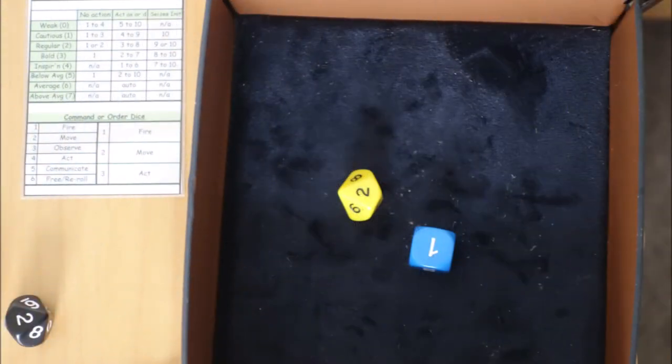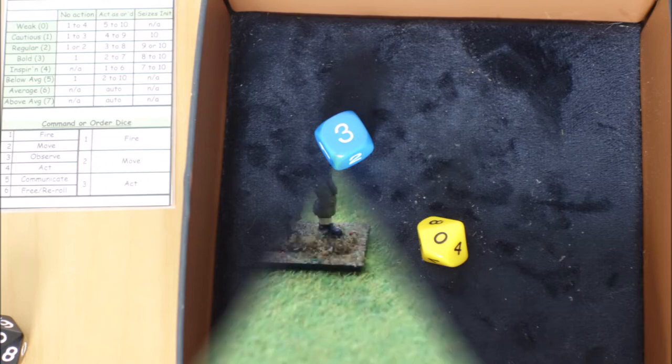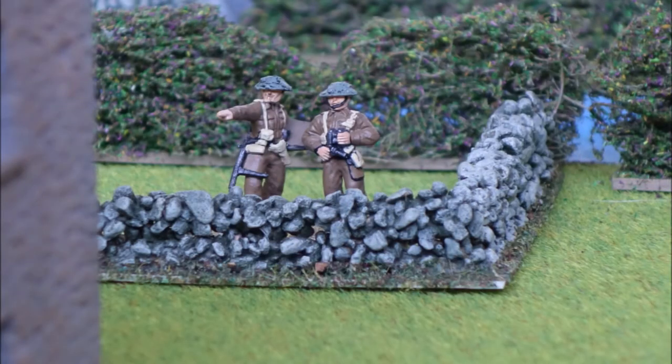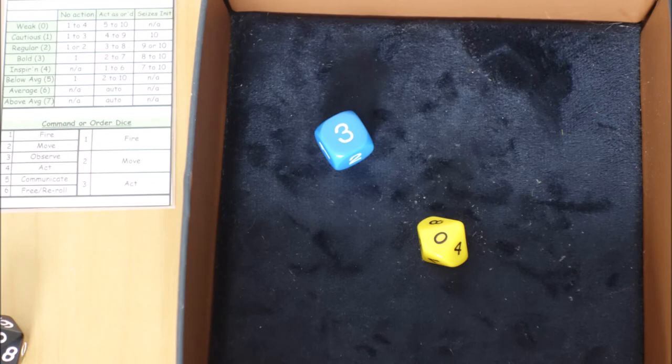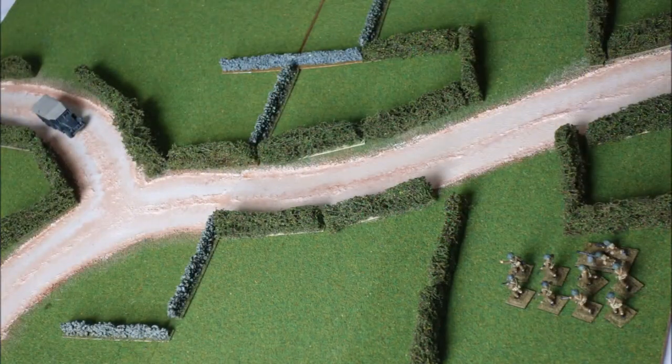The British PIAT team throw an officer reaction test of two — regular NCO, no activity. The German CO passes, and the British infantry throw an officer reaction test of ten, meaning they could seize the initiative, but the only other unit is the British CO, so there's no point. They throw an order dice of three and move into the field. The German infantry platoon in the medium truck throw a one on their officer reaction test, so no action for them, and the British CO passes.